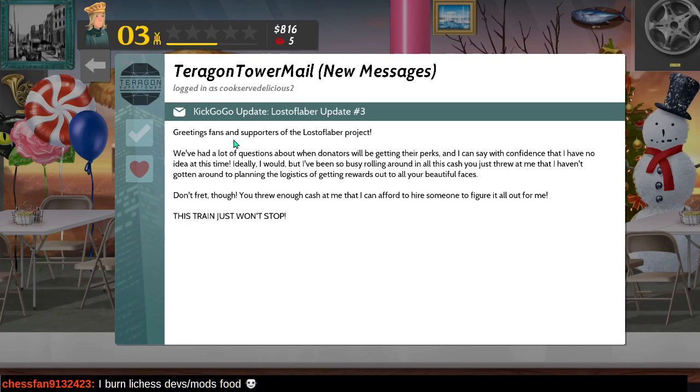The event saw Chef Rosotto break the world record for the most cannoli prepared in 10 minutes, rocketing into fame and fortune and cementing his place as the most beloved chef of the 21st century. That's a nice garment - it really is. Then there's an email about the Lost of Labor project - they have no idea when donators will get their perks, but they've been so busy rolling around in all this cash that they haven't gotten around to planning logistics. They can afford to hire someone to figure it out.